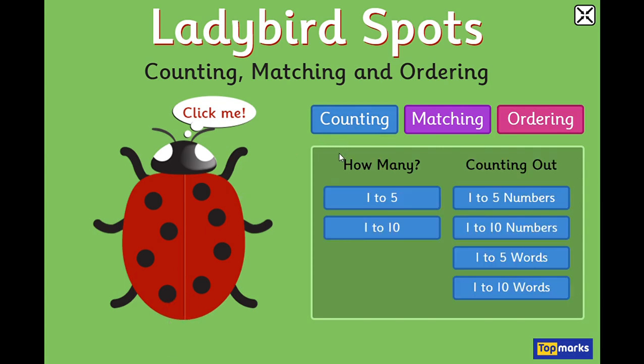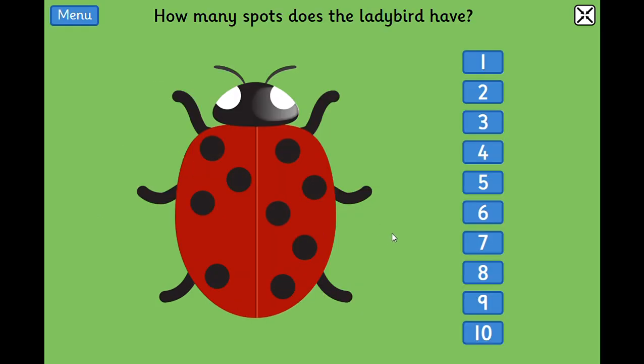Now we've got choices — we can go from one to five or one to ten, and we can do it with numbers or we can do it with words. Let's have a look at counting one to ten. I usually count one side of the ladybird and then the other side so I don't go wrong.